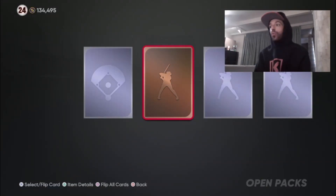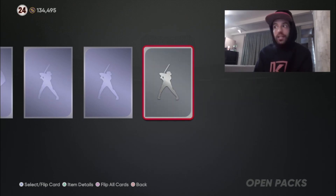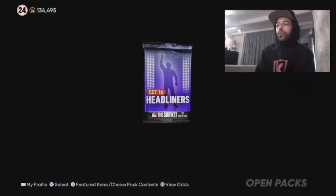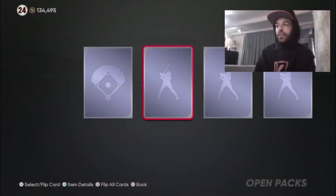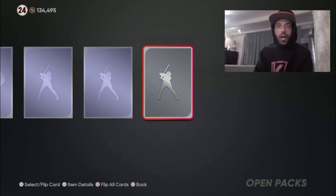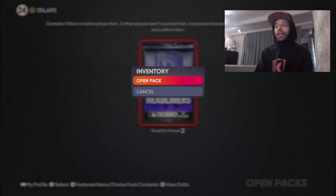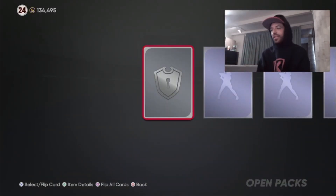Pack two: bronze field, bronze player, another bronze player, and a silver — Dickerson. Pack three: another bronze field, bronze player, another bronze player, another silver — Kevin Kiermaier. Deja vu, what is going on?